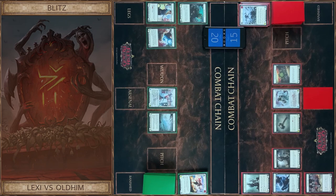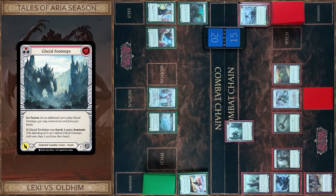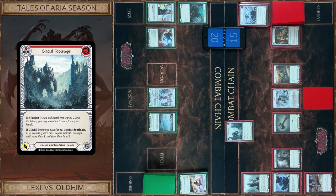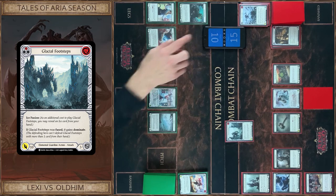I attack with Glacial Footsteps and pay for this — just ten damage. I take ten. That's all.